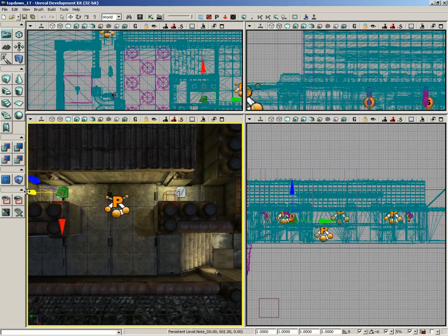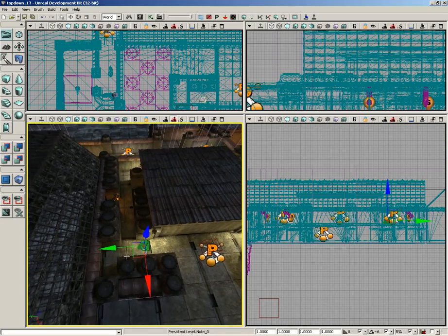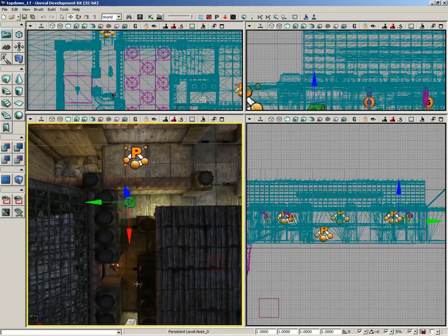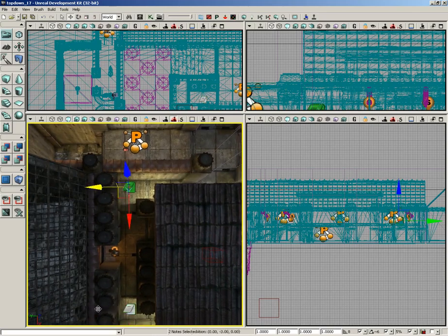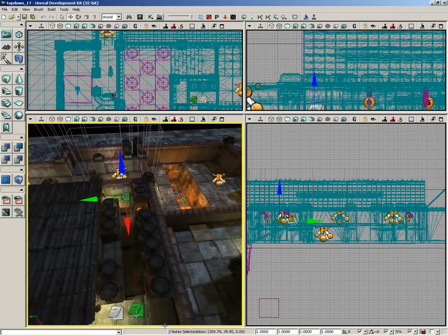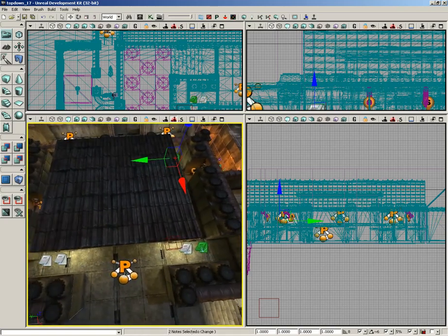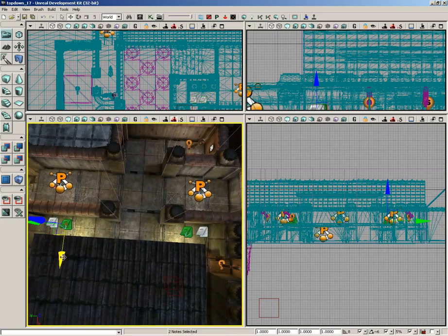Let's hold down Alt and slide this over to the opposite side. Now for the bot running up and down this corridor — I'll hold down Alt and make a copy, then put another copy that runs clear to the end of that corridor. Now we've got a pair for patrolling over here. I'll grab both of them together, hold down Alt and Shift, and slide them over so we have another pair patrolling the opposite corridor.